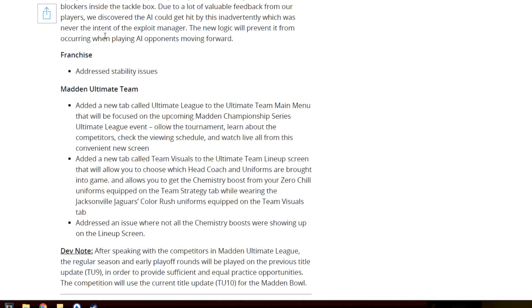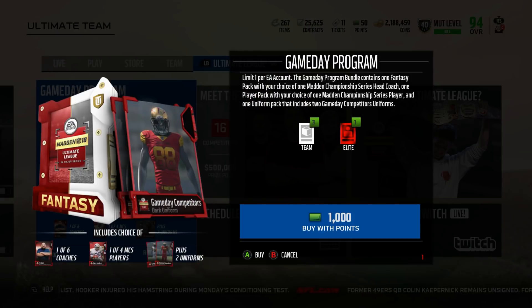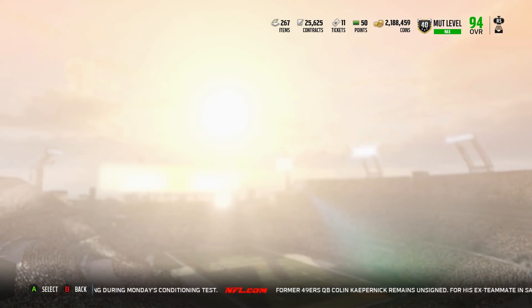Address stability issues in franchise mode. Added a new tab — the visual tab — so you could actually use your uniforms and coaches that you want that don't refer to your chemistry on your team. Also, they added the other new tab you saw for the $10 bundle thing you can buy. So they added this and they added the visual thing in Ultimate Team.